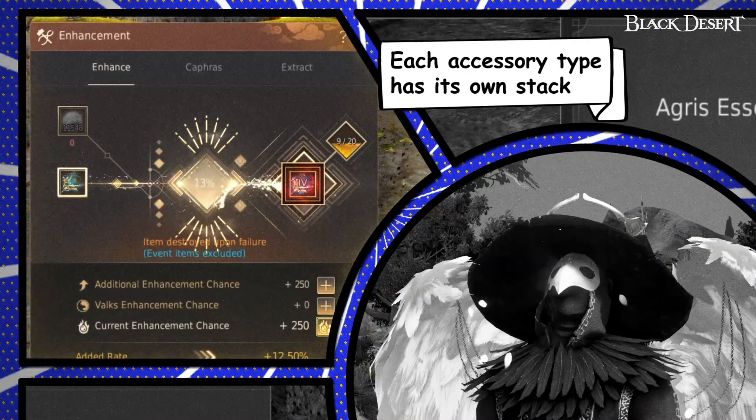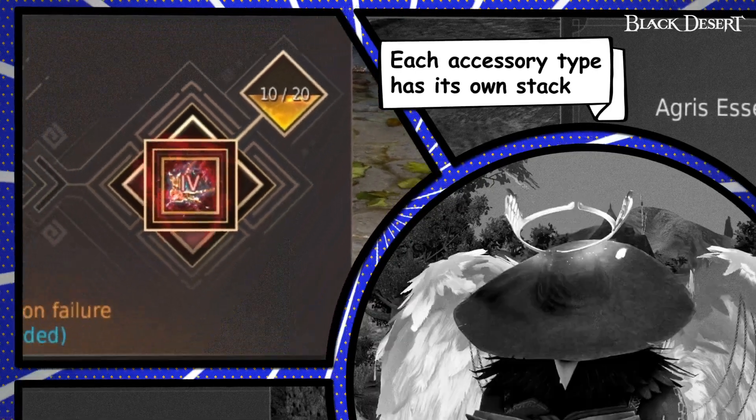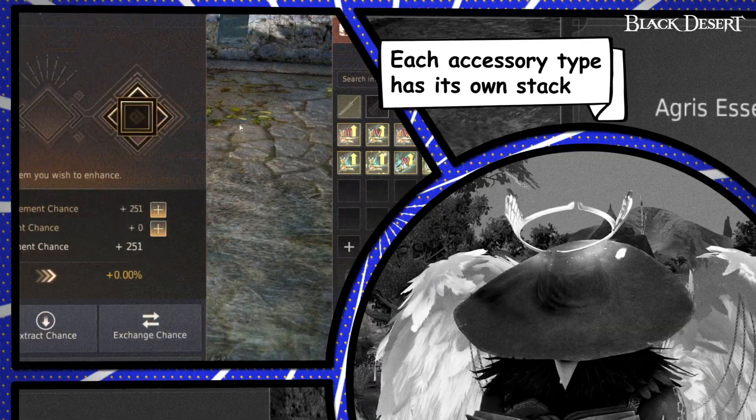Agris Essence will start to stack for each enhancement you fail. Each enhancement level and equipment type will have its own stack. Accessories will have their own individual stack per item.